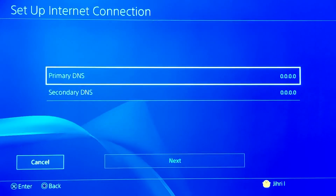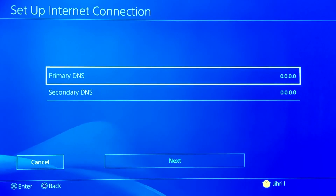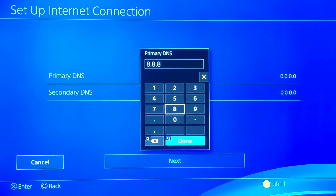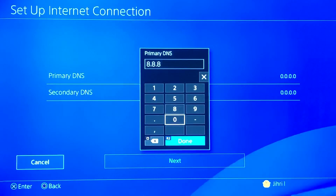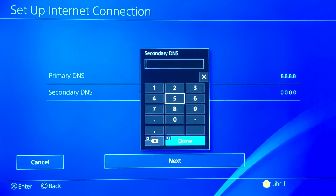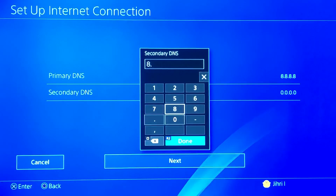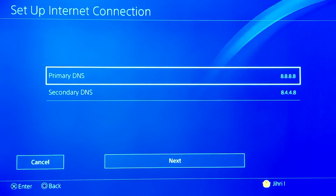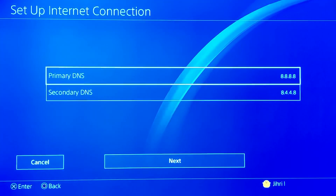Now here comes the important part. You want to use test DNS codes. By the way, DNS codes depend on the country where you live. In my country — Belgium — the test DNS codes work. You need to fill them in on both the Primary DNS and Secondary DNS fields.